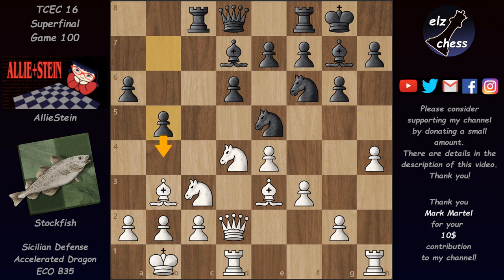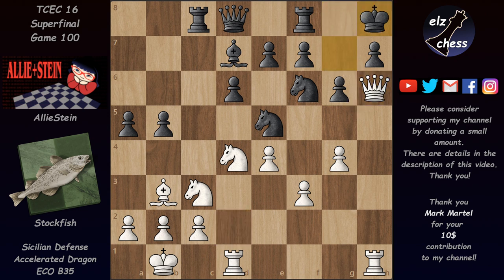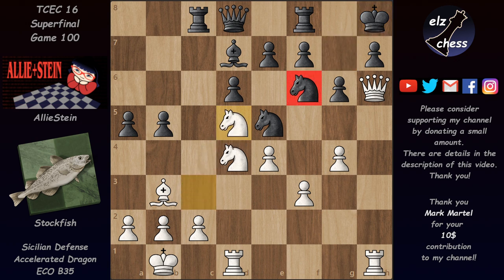Stockfish continued very energetically with h4, intending to play h5 and open the h-file for attack. For example, if Elistein had continued with b5 intending b4, then h5 would already be very strong. If the knight takes, after g4 the knight has to go back, and white has invested a pawn but the h-file is opened. After bishop h6 white has a very strong attack. If black plays something bad like a5, white takes out the bishop, and after king takes plays queen h6 check. After the king moves back, white wants to mate on h7, but the knight on f6 defends it, so white plays knight d5 intending to take on f6 and then mate on h7.